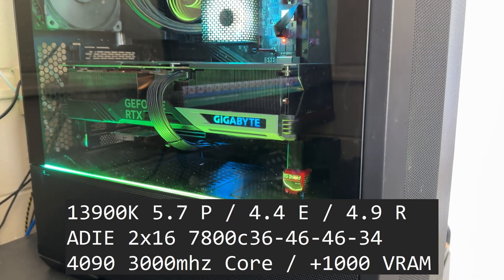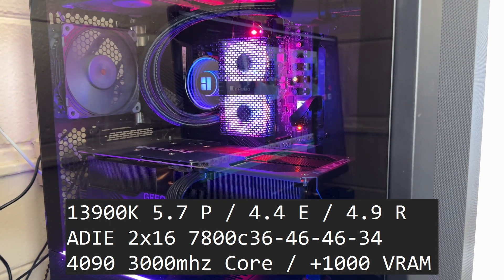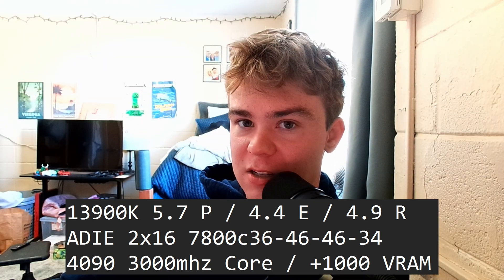Now let's look at gaming performance. One thing I also tested was applying the Revi Playbook to Ghost Spectre to see how that combo performs — that's what the combo is in the benchmarks. All of this was done with my maxed-out 13900K rig: 5.7 on the P-cores, 4.4 on the E-cores, 4.9 on the ring, 7800 CL36 8i memory, and a 3GHz-plus 1000 memory 4090. Everything is tuned to the max to get the highest FPS possible.